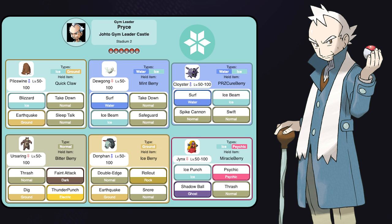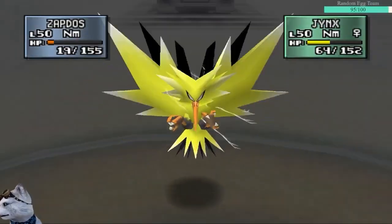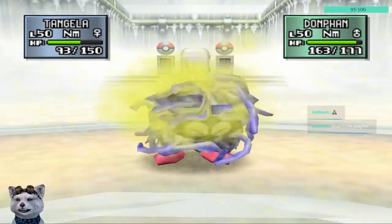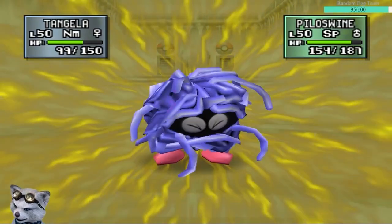Gym number 7 appeared tough at first, but there's a Pokemon that trivializes this one. Lead with Fearow or something that's faster, as he'll likely lead Jynx. As long as your first two Pokemon break through Jynx, the rest is sealed when Tangela comes out. Pop a Sleep Powder off, then click Growth a couple of times. With the boost to Special and healing from its Giga Drain, the rest of Pryce's team should fall easily.